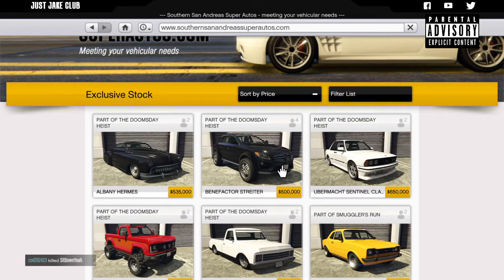Yo, what's going on YouTube, just Jack here and welcome back to my channel for another GTA Online video. In today's video we're going to be customizing and reviewing the brand new Benefactor Strider, which is released with the Doomsday Heist DLC. As you can see, this vehicle is going to cost you half a million — five hundred thousand dollars — for an SUV which is in the sports category.